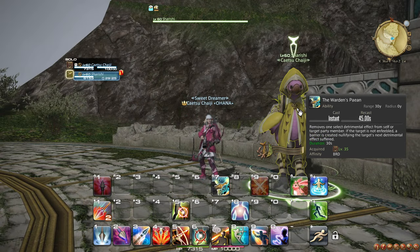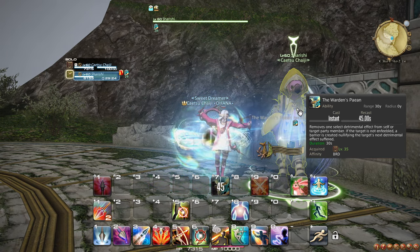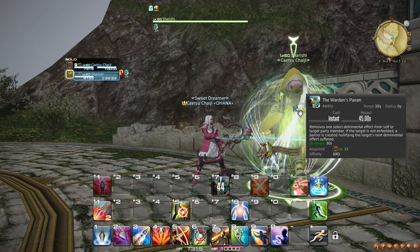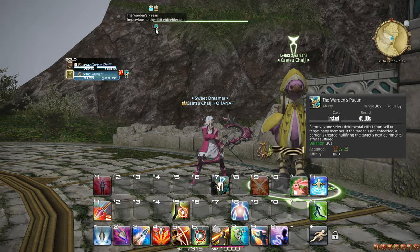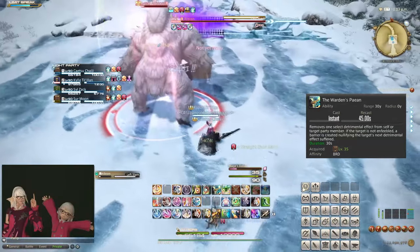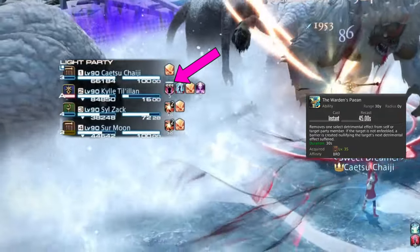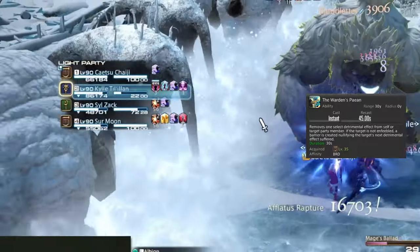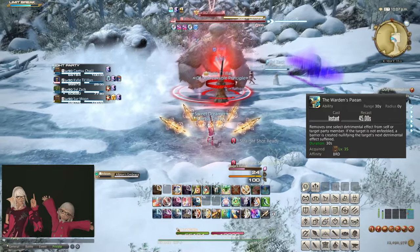At level 35, you learn the ability The Warden's Paean, which can remove a removable debuff from yourself or another party member. If you use it with no removable debuffs available on your target, it instead applies a buff that removes the first debuff that can be removed that appears on the target. You can identify removable debuffs by the bluish-white line above the debuff icon. Remember to make use of this ability, as it has incredible power as the only ability-based debuff removal in the game.